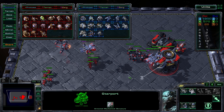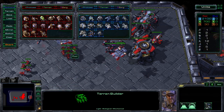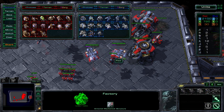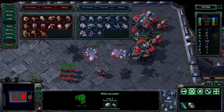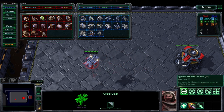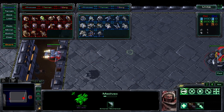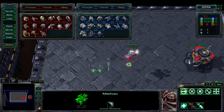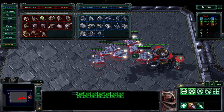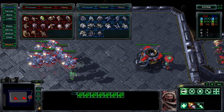You can load any ground unit into a Medivac, but they all have different cargo space. You can put eight Marines into one Medivac, but only four Marauders into a single Medivac. The second ability Medivacs have, aside from healing and loading units, is their boost — a 20-second boost on a one-minute cooldown, allowing them to get out of danger or reach their destination more quickly. Since they're not considered an advanced tech unit they can be reactored out, so it's a very good idea to make sure your Starport has a Reactor on it.